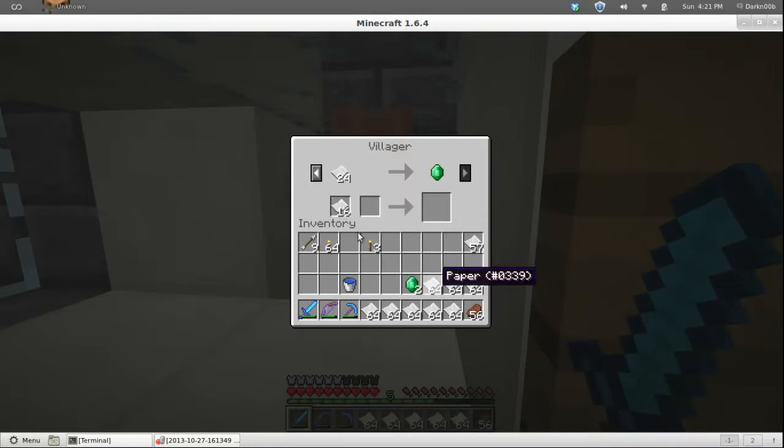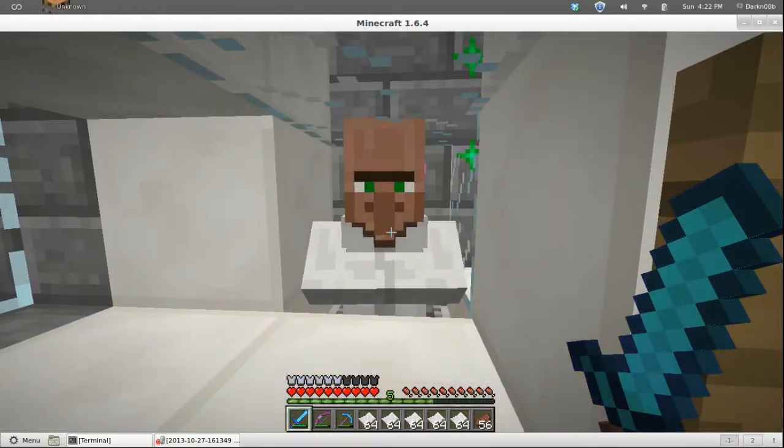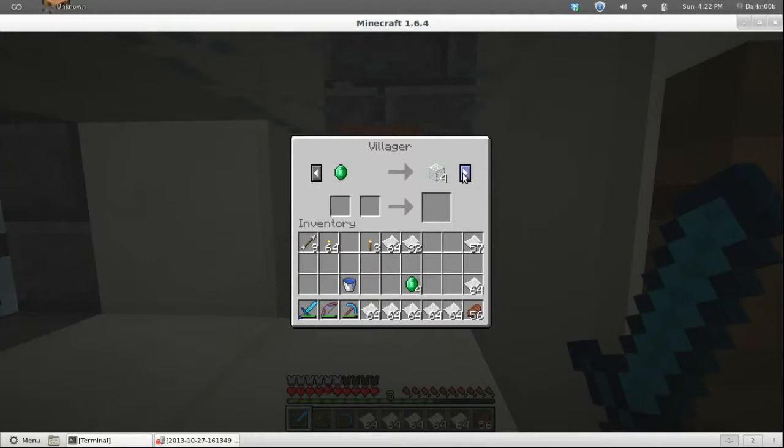Take all of those — take all of those. Now see, he won't let me do this one — but go ahead and sparkle for me. Awesome. Two, three, four, five, six, seven, eight — now he's ready to trade again. You just keep doing this over and over until he stops trading. You have to keep doing it.